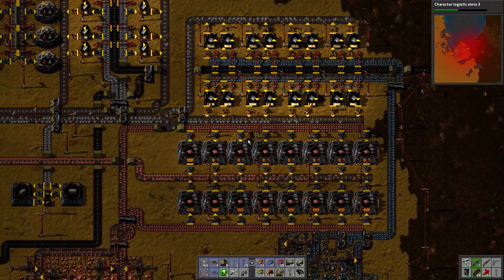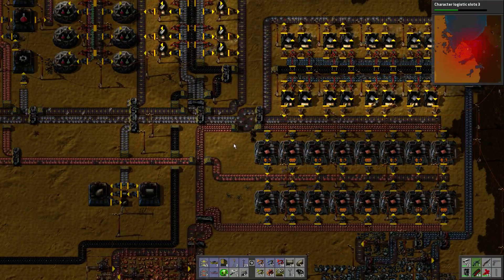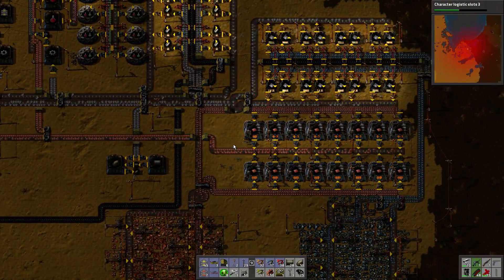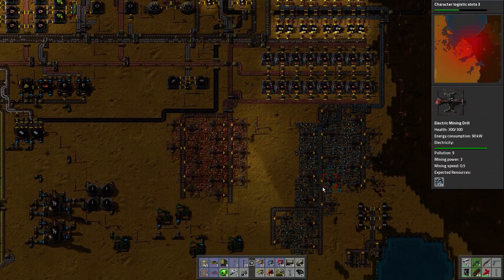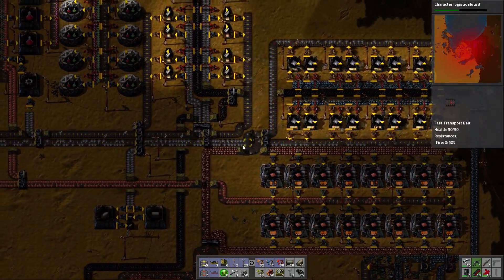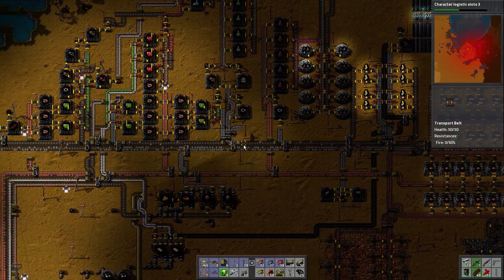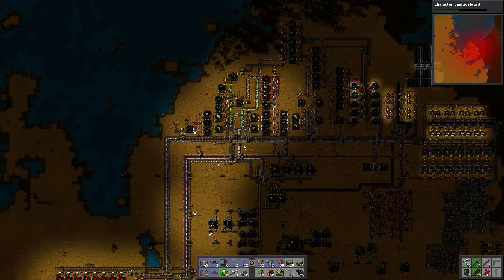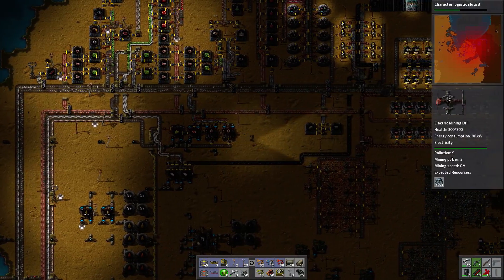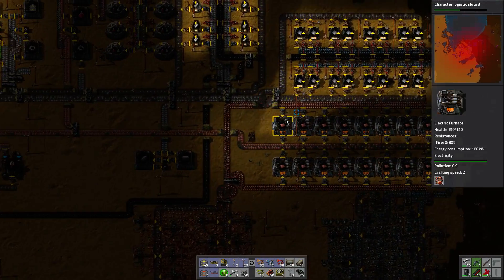Plenty coming out and these things are constantly on. Could make more though - it's always an option. Got plenty of stuff, plenty of iron getting mined so that's not a problem. Plenty of copper getting mined. I think we're just using too much right now. I might do an area down here that also mines iron, just another one of these.